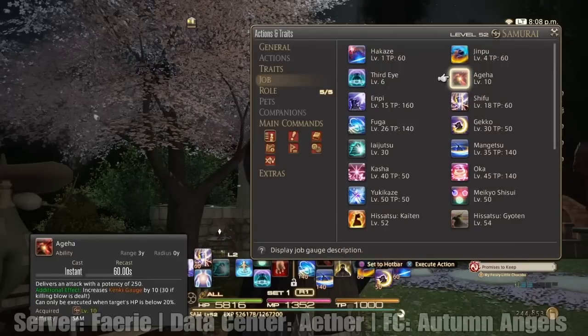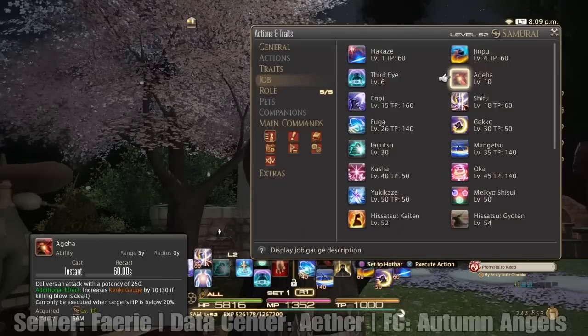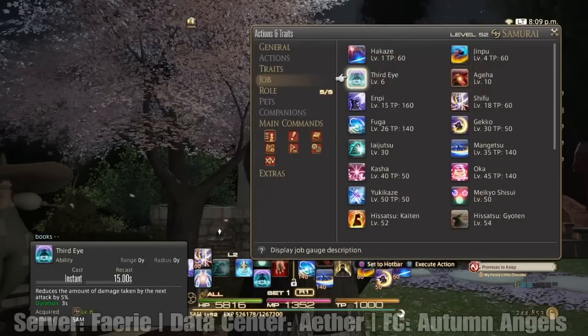Ageha — what Ageha is, is basically one of those attacks that you deal when the enemy's HP is low. It delivers an attack with a potency of 250, increases Kanki gauge by 10. Can only be executed when a target's HP is below 20%. So it kind of works like Blood Letter on Bard and stuff like that. That's one you want to keep on your hotbar as well.